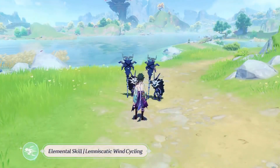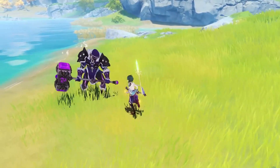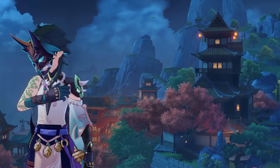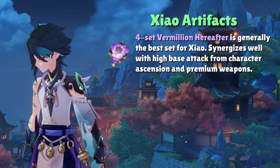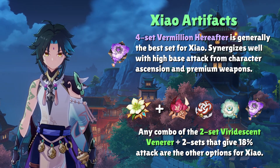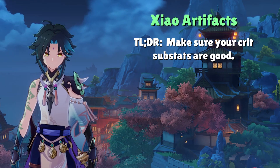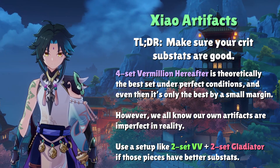Jumping straight into the meat and potatoes, most players are probably asking what artifact set to choose for Xiao. The two main options are the 4-set Vermillion Hereafter and the 2-set Viridescent Venerer with any 2-set that gives 18% attack. Generally, the 4-set Vermillion Hereafter is best in slot because it gives high stat value for its set bonus. However, if you have a 2-set combination like 2-set VV with 2-set Gladiator with better substats, prioritize better crit stats over forcing the 4-set Vermillion Hereafter.